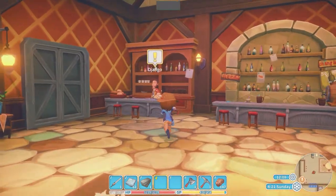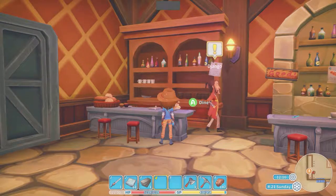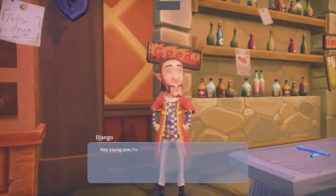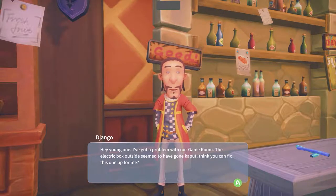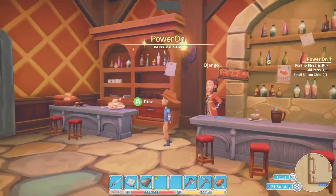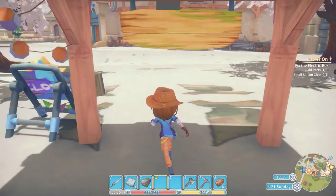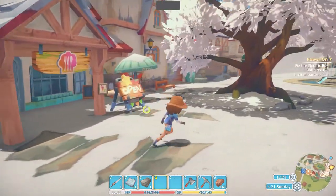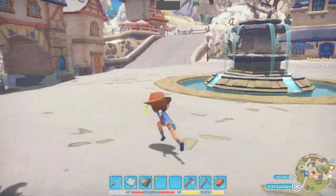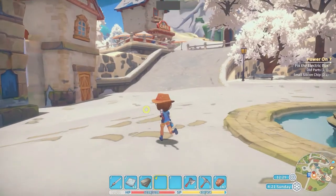Who needs something? Ah, Django. What do you need, my friend? Power on. Hey, young one. I've got a problem with our game room. The electric box outside seems to have gone kaput. Think you can fix this one up for me? Sure, sounds easy. So I need a small silicon chip. Did it just say I need old parts? Oh, we need old parts again. My life is all about old parts.